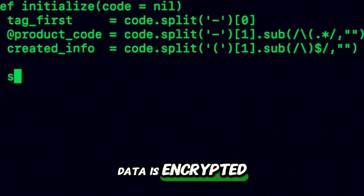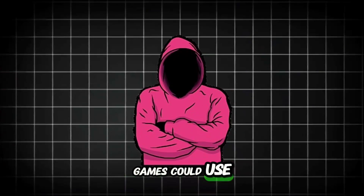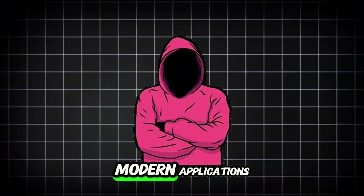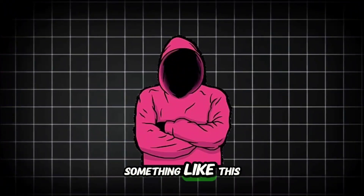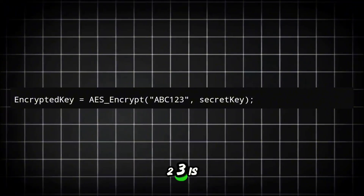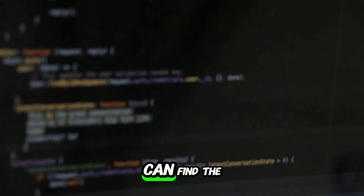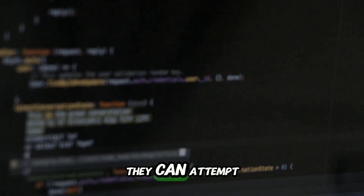Once the cracker finds where the data is encrypted, they need to figure out what kind of encryption is used. Games could use basic XOR encryption, AES encryption, or more advanced methods. Let's say the game uses AES encryption — a very strong algorithm often used in modern applications, including games. In the game code, there's a license key like 'ABC123' and a secret key: a random encryption key only known to the game's developer. If the cracker can find the secret key or any weak points in the encryption system, they can attempt to decrypt the data. For example, if the developer made a small mistake in how they stored the encryption key, it might be possible to extract it from memory while the game is running. Once the cracker has the encryption key, they can decrypt the data and retrieve the license key to activate the game.